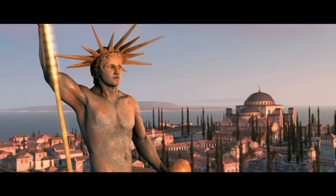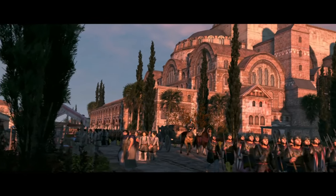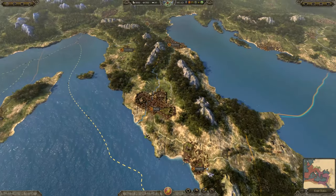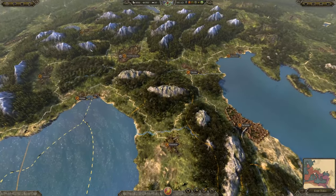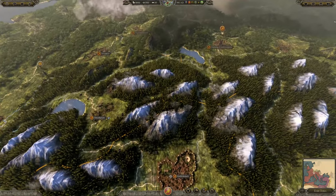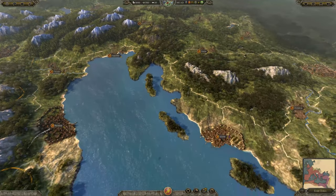If this video helped you at all, I hope you leave a like, a comment and subscribe to the channel. So this is what Attila looks like in vanilla — it looks pretty decent, but for some reason I think the colors are a bit off. It's a bit too light in certain places, in my opinion not really capturing the dark and serious vibe of the era.